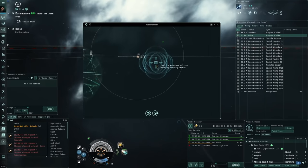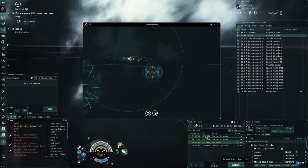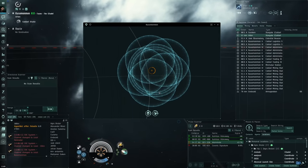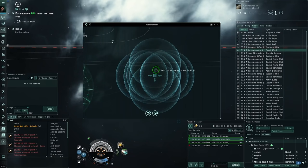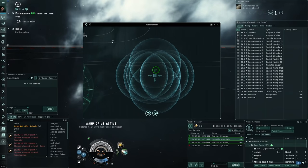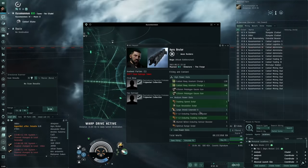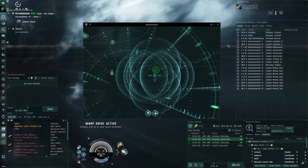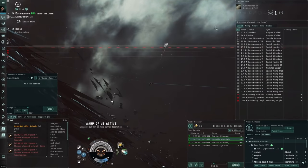One thing to keep in mind always: when warping around systems with Triglavians in a kiting ship that relies on range rather than tanking, never warp to a planet at zero. Always warp to planets at 100 kilometers, because Triglavian fleets can spawn at planets. I've had it happen to me - I accidentally warped to zero and got annihilated. Also never warp to the sun at zero.